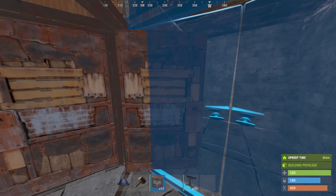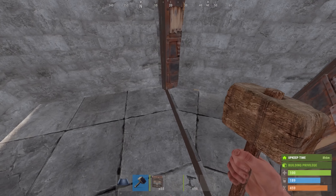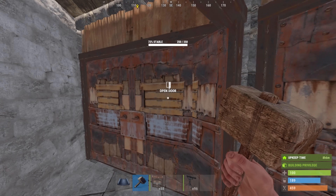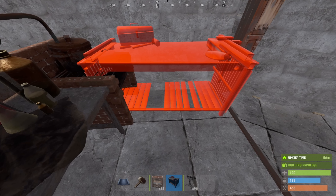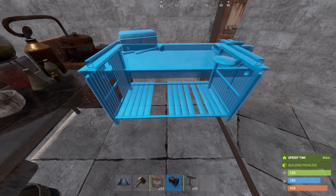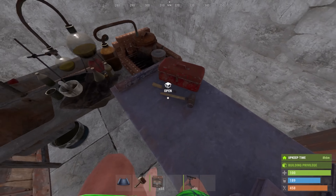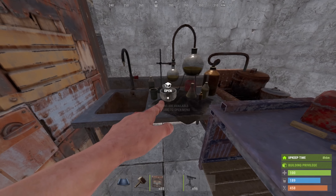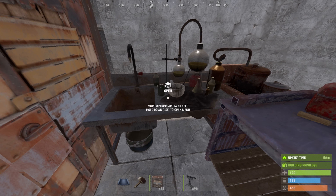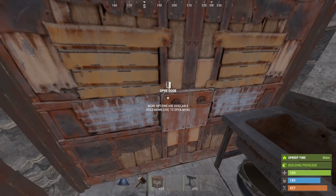Coming over here and going to the back room — I do recommend garage doors in all of these spots, but until you have the BP and the gears, you're going to have to live with just the regular doors. This room back here is an important one for a solo, featuring a mixing table and a repair bench. This combination of things is going to save your life, because you can't just be getting rid of everything — you're going to need to reskin and repair often. And mostly this mixing table is going to make your life a lot easier, allowing you to quickly make things like gunpowder, explosives, or even low-grade while you're crafting other items.